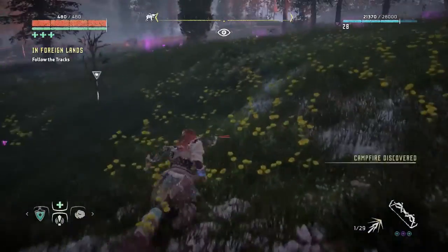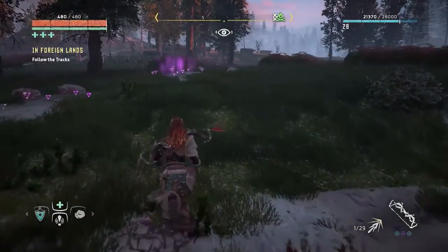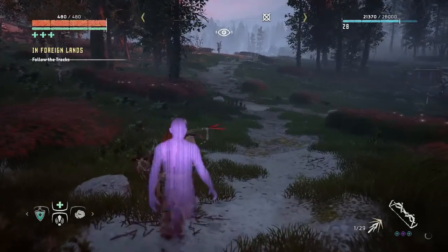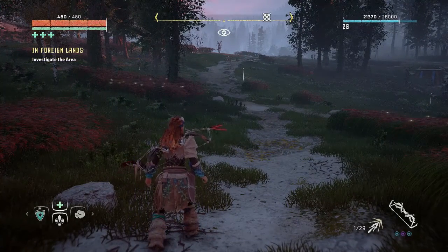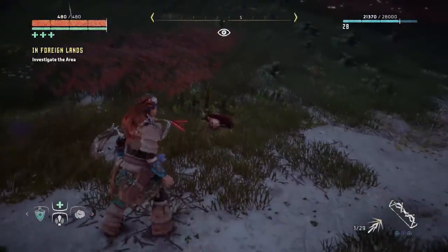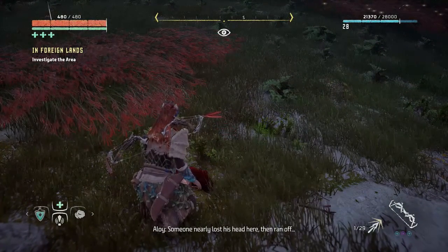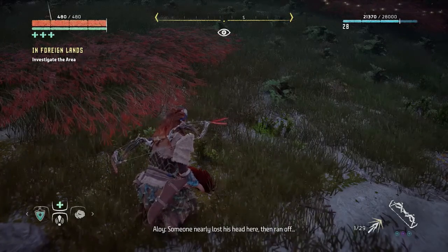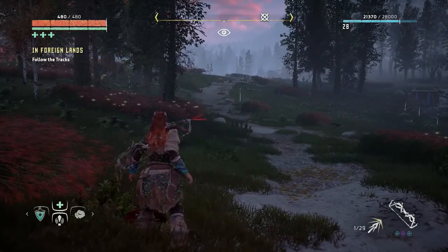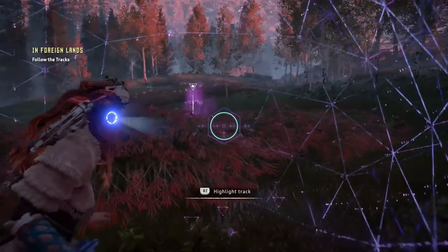I'm going to cross here because I don't want to get these machines over to the left interested, so we can stay on our journey. Investigate the area — here we go. Right there. This can't be the helmet from the last Karja soldier. Someone nearly lost his head here, then ran off. Follow the tracks — there we go, we'll highlight that.